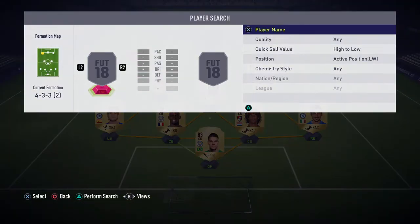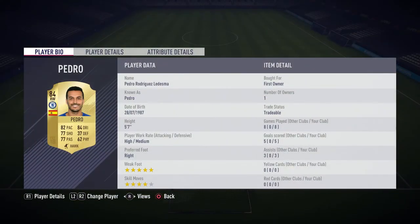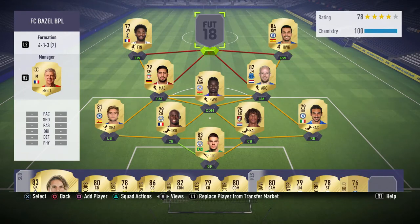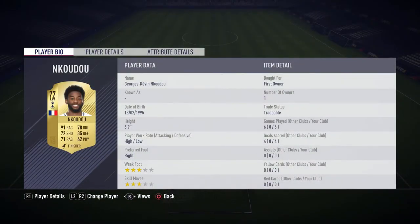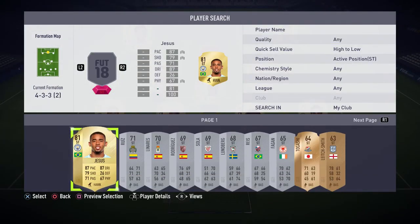For our left and right wings, we've got Pedro on the right. I packed him — he's got five-star weak foot, four-star skills, high/medium work rates, and an 84 rated card with 82 pace, 84 dribbling, 77 shooting, and 77 passing. He's been one of the best players in this team. On the left we've got N'Koudou — with his high attacking work rate and 91 pace, he's really good when played at left wing instead of left mid. Six games, four goals — really recommend him at around 3 to 4k.